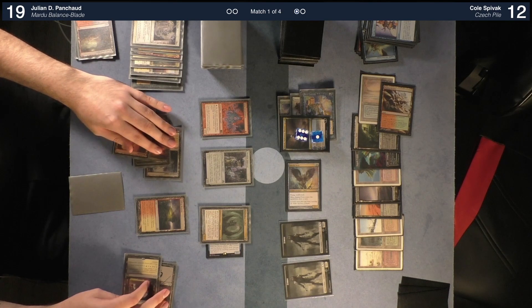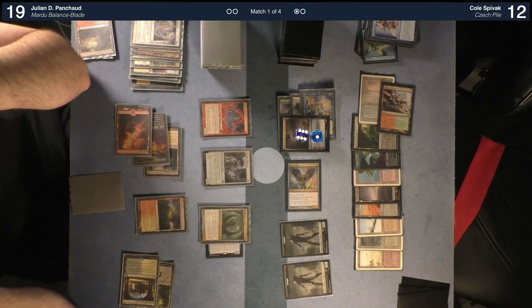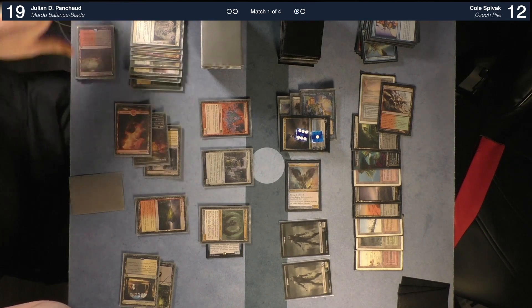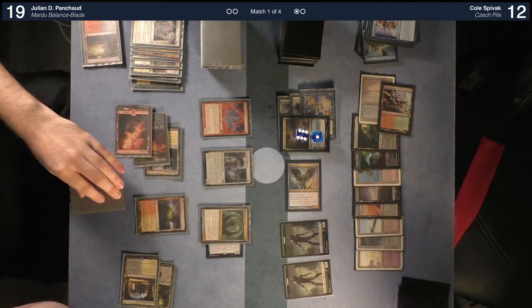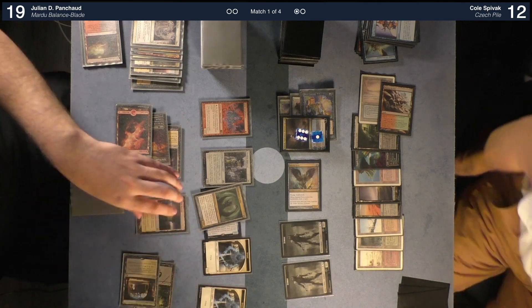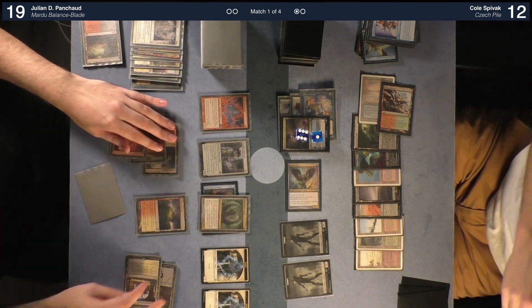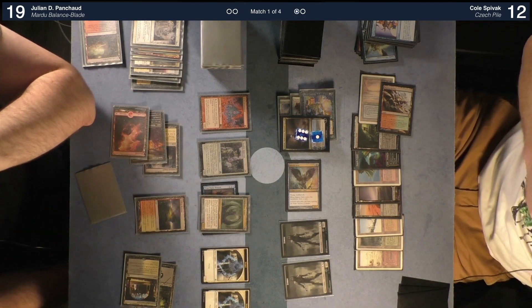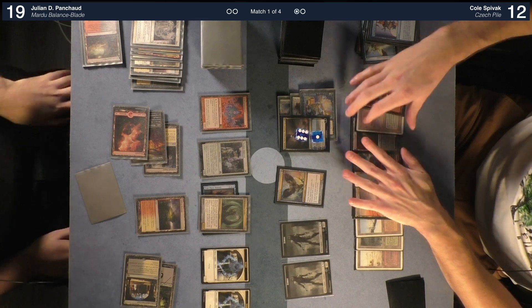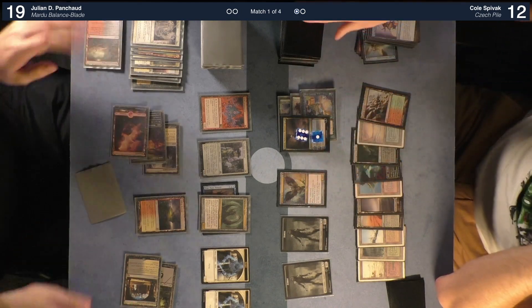If I can find my spirits it'd be a lot easier. Sometimes you're just unprepared and you don't have tokens — it do be like that. Two spirits — I'll pass the turn. I noticed you have one red up and a Grim Lavamancer. Would you like to activate it? No, go ahead. If you can Kcom Stifle bird me I'll be impressed — I'm okay with that trade. Untap, draw.